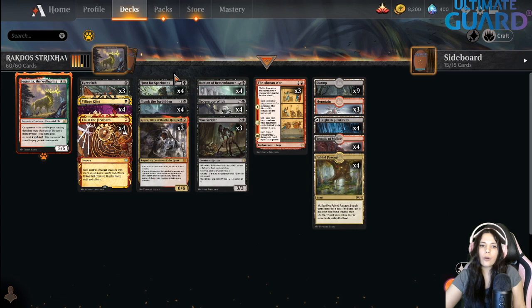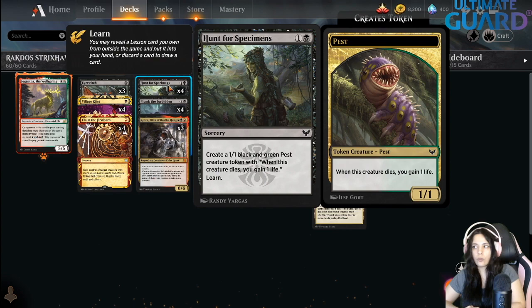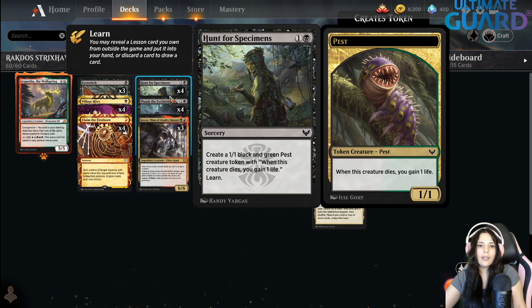We are running four Village Rites, four Claims of the First Ward, and four Specimen — also a new card from Strixhaven. When you cast it, you create a 1/1 black-green pest token and you learn. All three learn targets are three-mana cost cards, so you can do this on turn two and then have a three-drop to play, which is great.